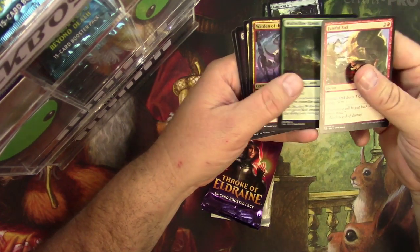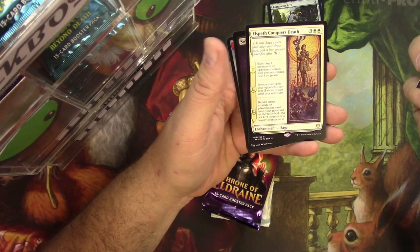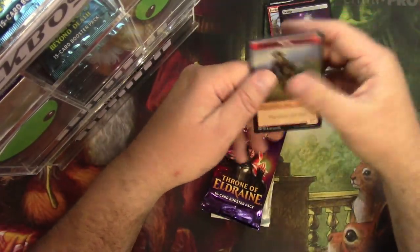Fateful End, Wolf of the Haven, Warden of the Chain, and Elspeth Conquers Death — a Saga. I like sagas, and look at the art. That mosaic art is really cool. And a satyr.